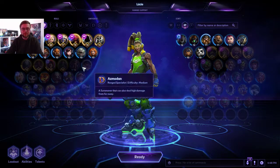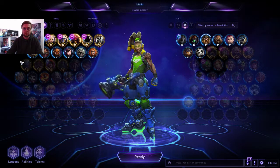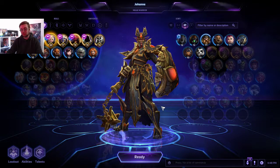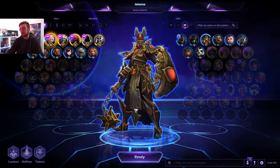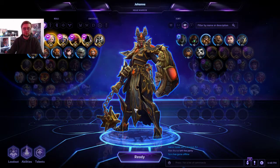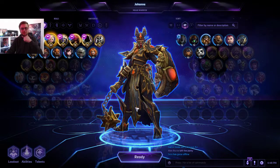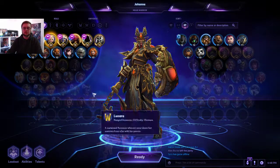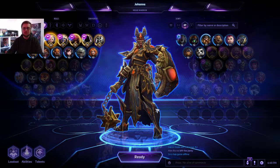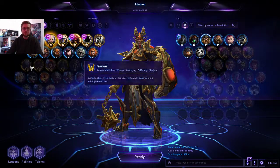Warriors — they're big tanks, they're your tanky dudes. Well, yes and no — there are different types. For instance, Johanna is one of the types that's really tanky. She's supposed to go in the front line and be very annoying for the other team. She's going to move them around, blind them, stun them, and she has a lot of shield and health, so she's really hard to take down.